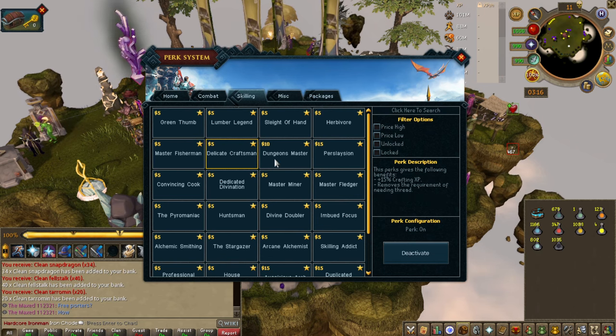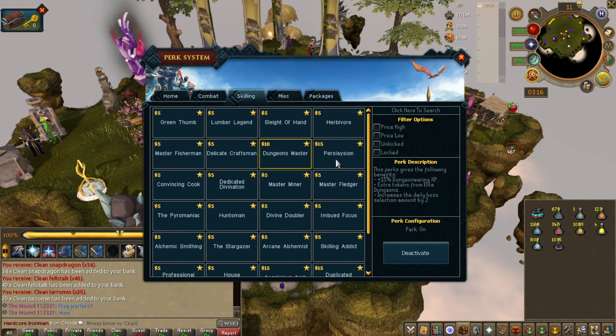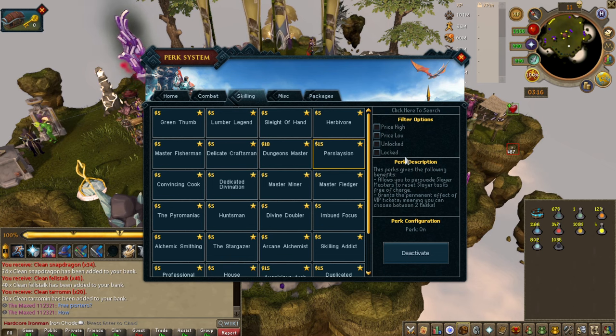Delicate Craftsman — no thread, and I think it also processes quicker. Dungeon Master — it's okay. Persolation — this is one of the perks you need to get. This perk is probably the best perk in the game if you like Slayer. I love Slayer — I could just do Slayer all day.